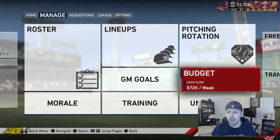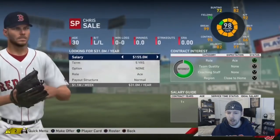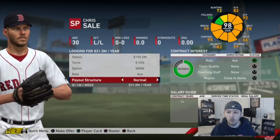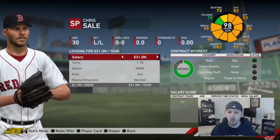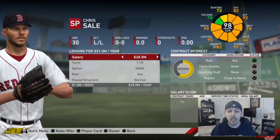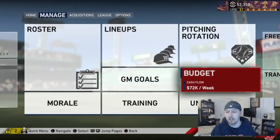When you look at it here it's weekly — it says 72,000 a week. If you go to a contract extension it shows the yearly amount, but it also says at the bottom how much it is per week. We found out that 28 million per year is equivalent to 1 million a week. So if my budget says 1 million a week, I basically have 28 million dollars I can spend — I could sign a free agent worth 27.9 million dollars.